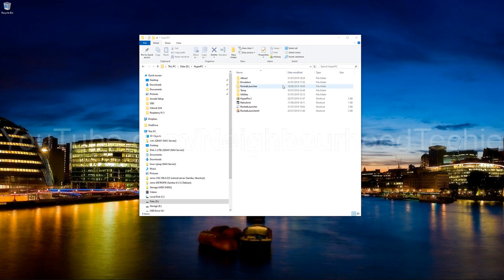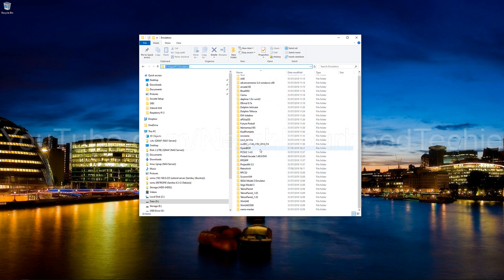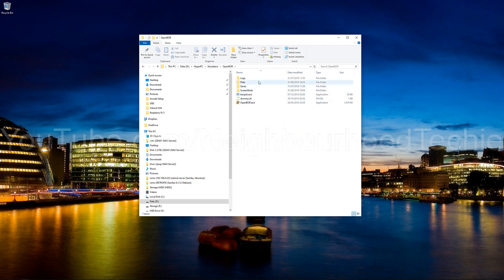If you are using the Hyper PC build that I linked in one of my previous videos, you'll actually already have this installed. It's in D:/HyperPC/emulators and then OpenBore. Now the way OpenBore works is you want to dump the packs — the .pack files — into the packs folder. At the moment mine doesn't have any in, so I'm going to pull all that across now.